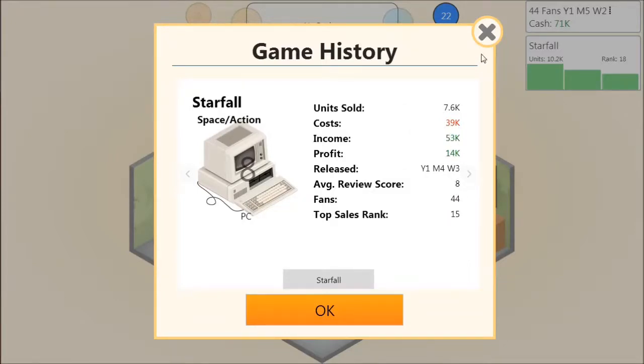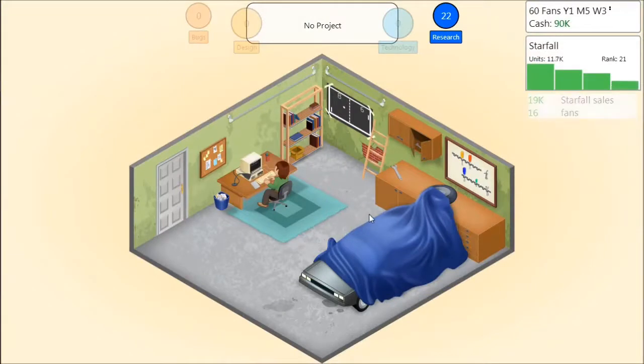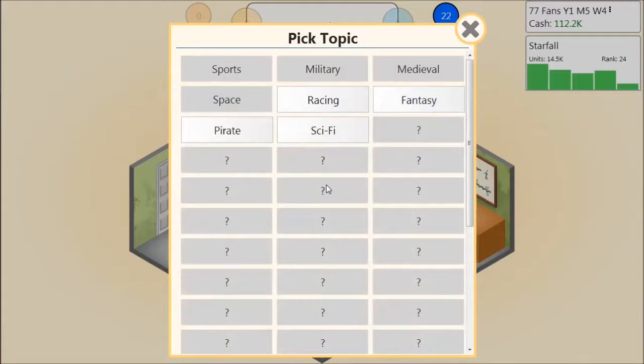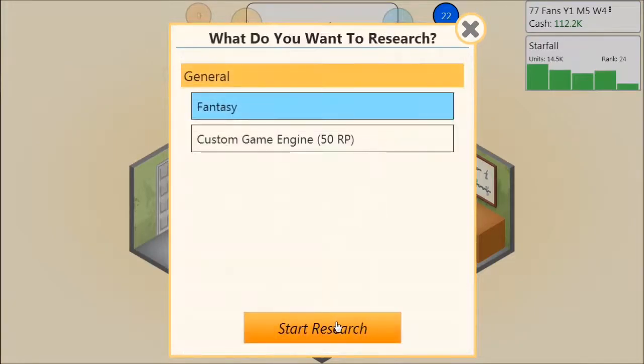I've managed to make a profit somehow — I've been paying myself per month. 10,000 units — that's a good starting point. We're staying in the top rankings and making gobs of cash. Do we want to research something? We could go for the ever-prevalent fantasy topic, pirate, sci-fi — there's all kinds of topics down here. I've come to learn from trying this game a few times that they kind of get randomized in terms of what shows up. I'm going to go with fantasy first.